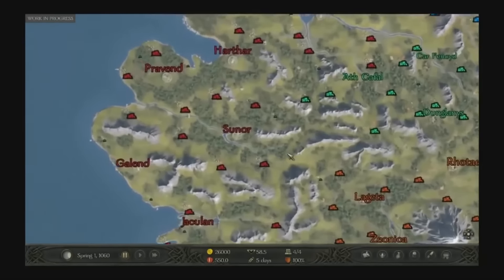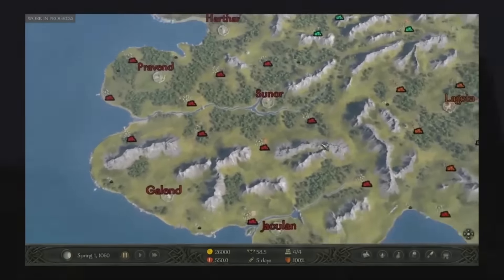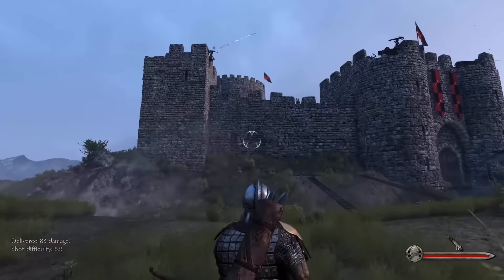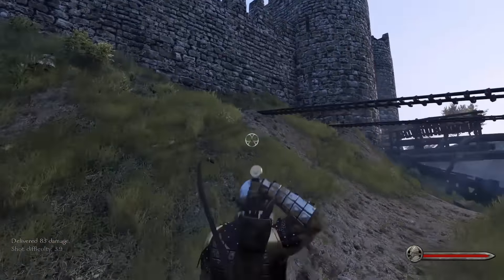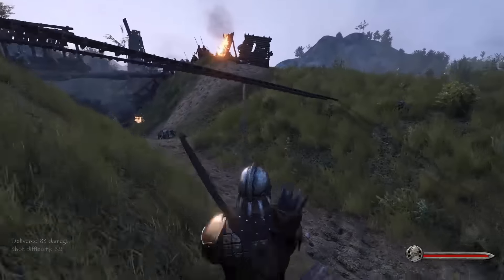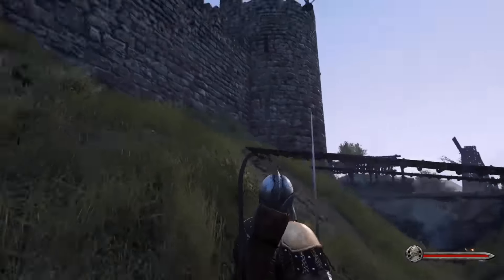Number 2: Minor factions. There will be more than just the major factions in the game. There will now be minor factions that hold small bits of power throughout the map. Although they have been confirmed for the game, we still don't have any info on them or how they will work.